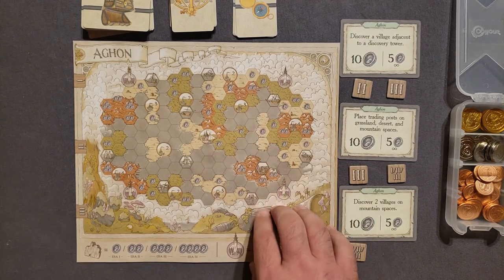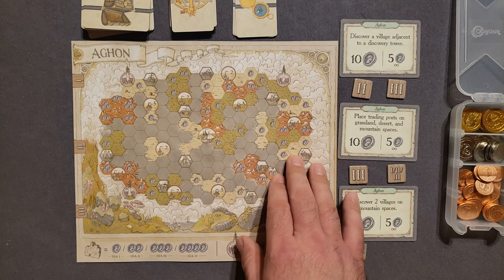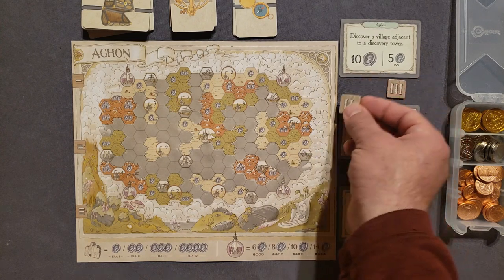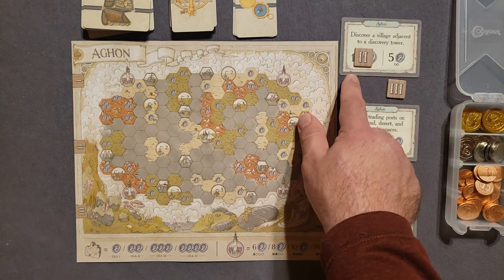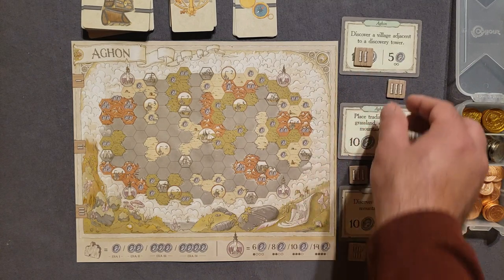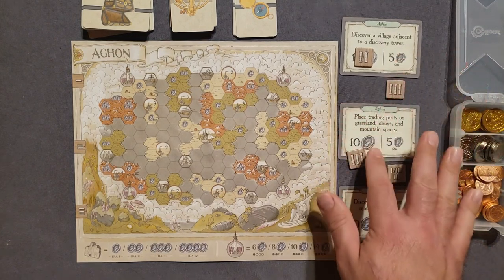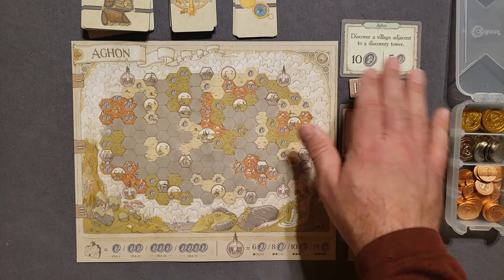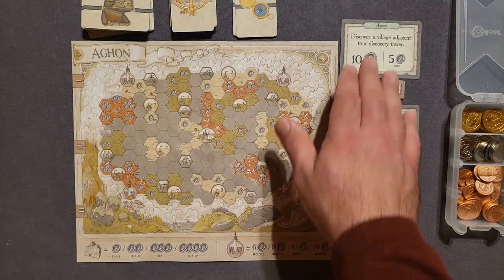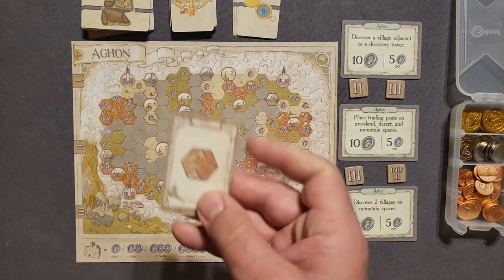We're going to go through four eras total. The first era is quick; the second era adds the second era card. When that second era card shows up, a token covers up the objective reward — I won't be able to get it, but I still have to complete the objective. To maximize points, you really have to complete objectives in a timely manner. This first one is going to be a little difficult, but we'll give it a shot.